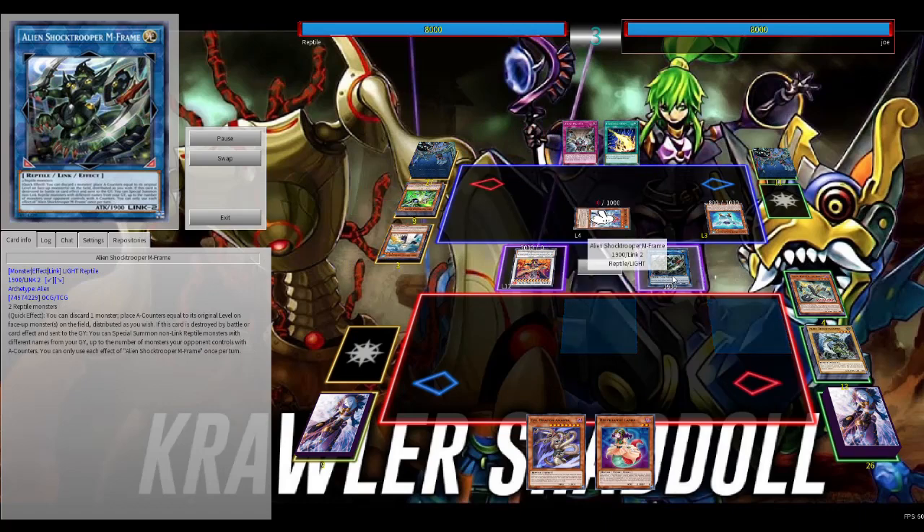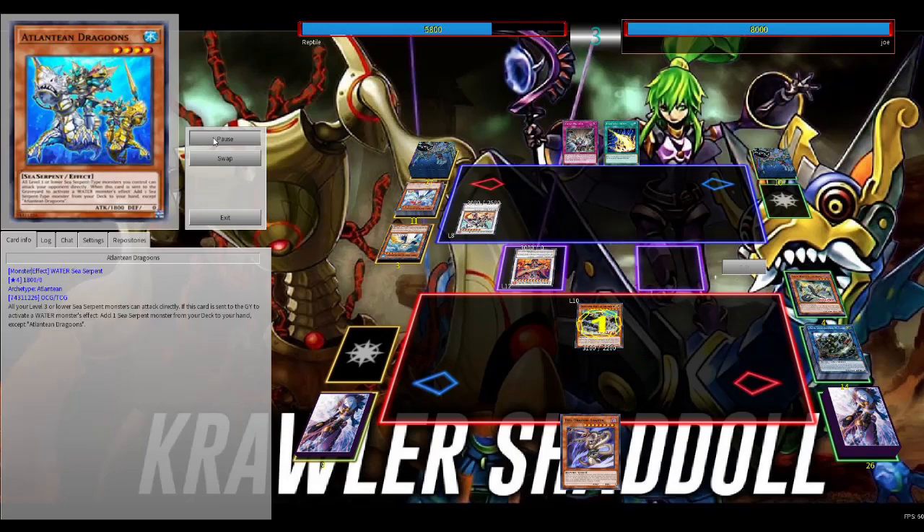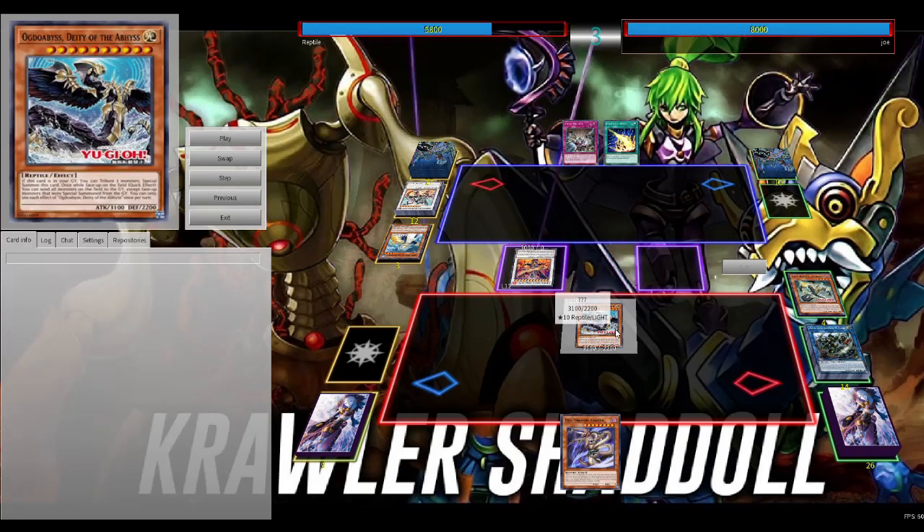We search Lamia, target the opponent's monster — can't be targeted by effects, no problem. We make Alien Shock Trooper in Frame. My thinking was I can get a monster back and bring out the big guy. This card's effect: while it's face up on the field, quick effect, you can send all face-up monsters on the field to the graveyard except monsters special summoned from the graveyard. So it's like a quick-effect Zeus for non-grave monsters, and it's a reptile. You have to tribute three cards to special summon it from the graveyard, but there are ways to cheat it out as you've just seen.